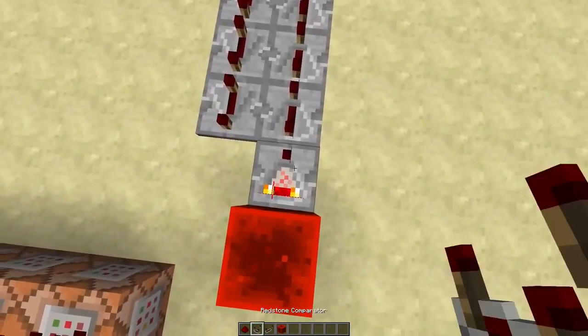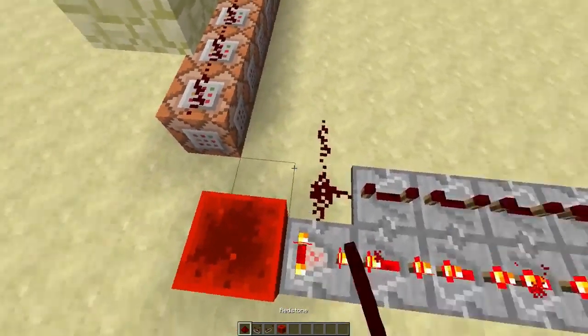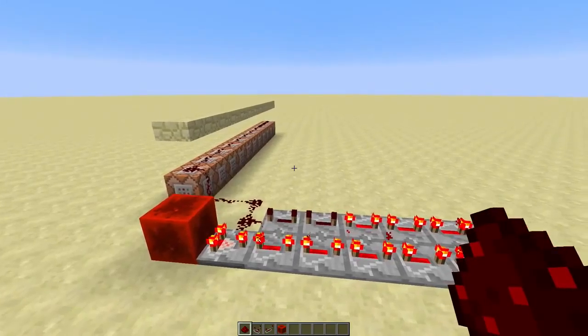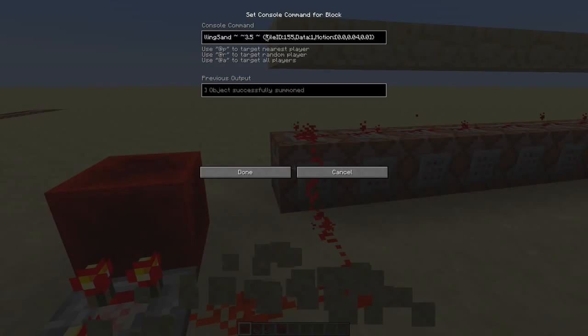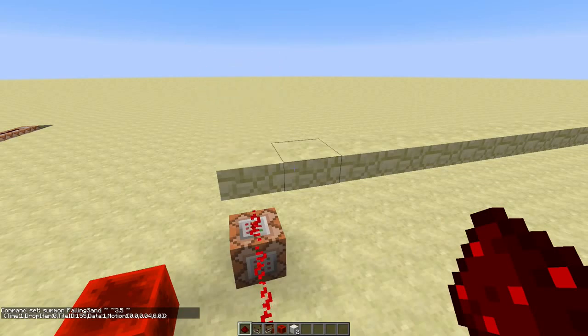To fix that, we'll make the delay of the timer a bit longer. But now the sand disappears immediately. Ugh, so many problems. We'll just set the time to 1, and now it just stays there.